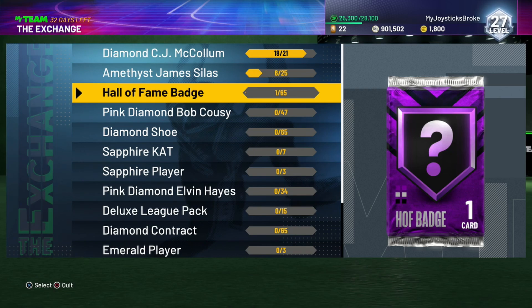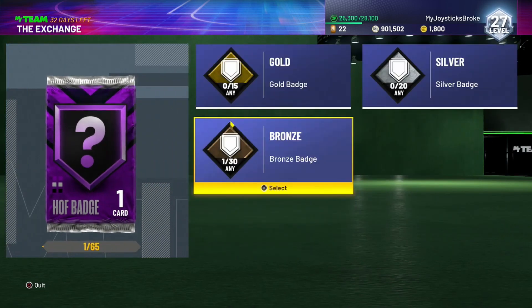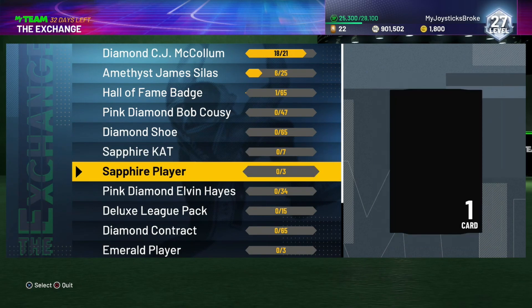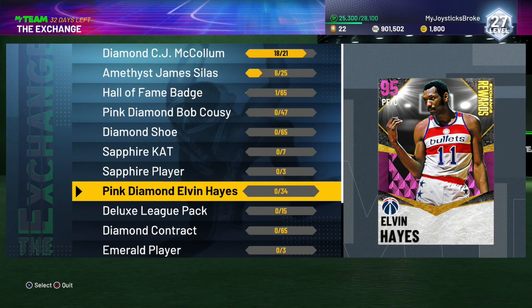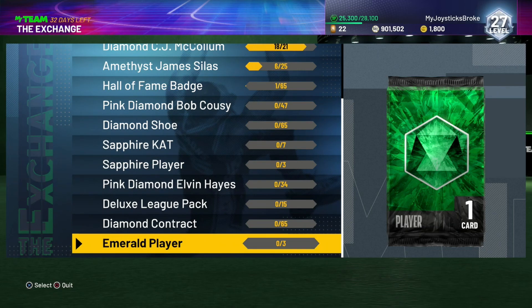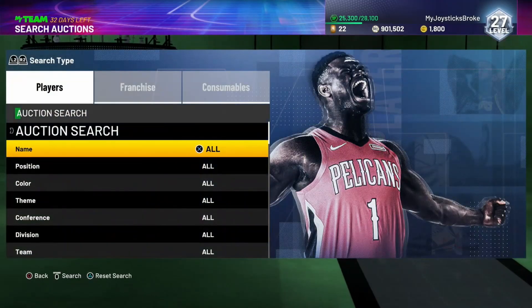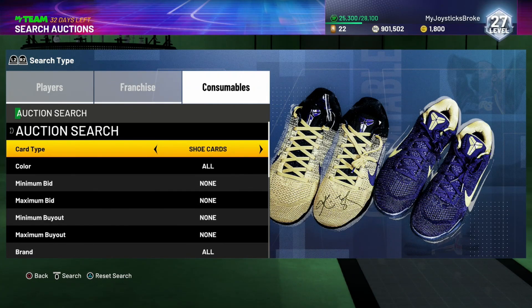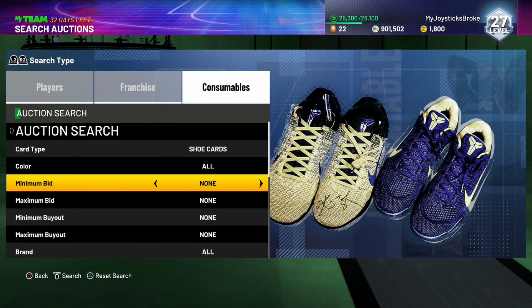Make sure if you do go for a hall of fame badge, get rid of the worthless badges. Pink diamond Bob Cousy might be good but the diamond shoe reward isn't worth it for a player who isn't even a shooter. Contracts are also very expensive, so here's how I save MT on contracts.